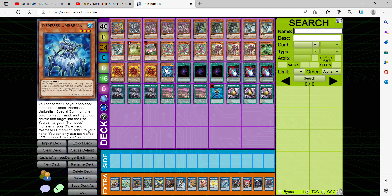Umbrella makes sure that you get to retrieve your banished targets and keep making loops with this deck. There's a huge amount of loops that apply, making the deck more viable and giving you more resources.